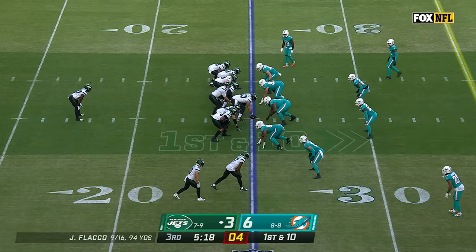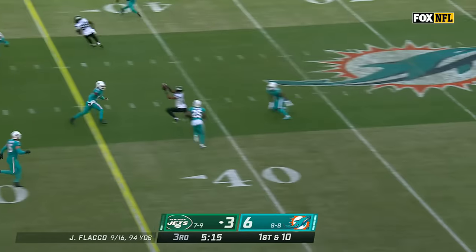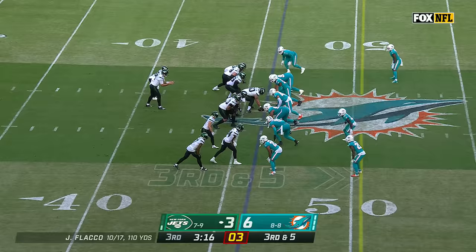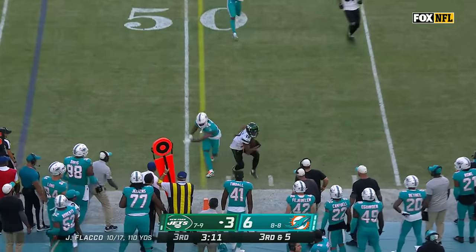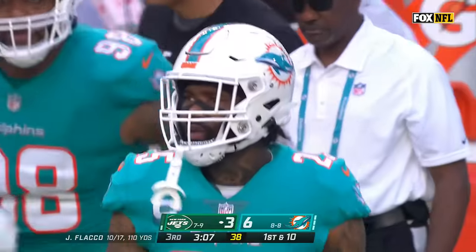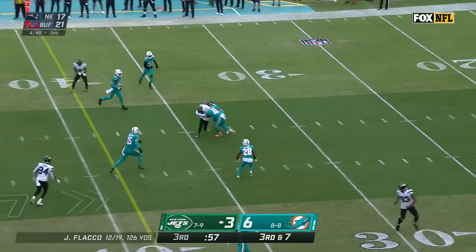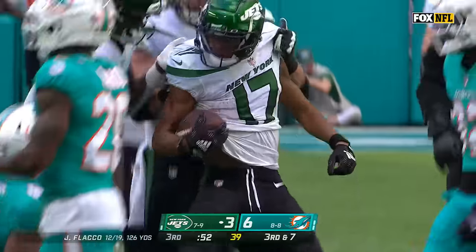Play action on first down, Flacco zips one for Garrett Wilson — strong hands to bring it in and get 15 yards before Javon Holland makes the tackle. And they're bringing everybody. Flacco to the sideline, Wilson for a first down against Xavier Howard. Empty it out for Flacco on third and seven against pressure — Wilson again. Flacco to Garrett Wilson, put it on repeat on this drive.